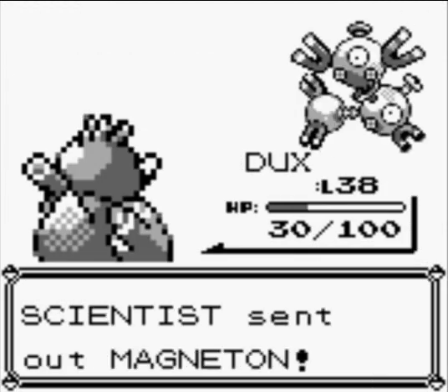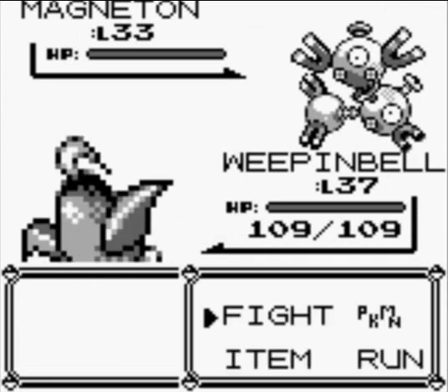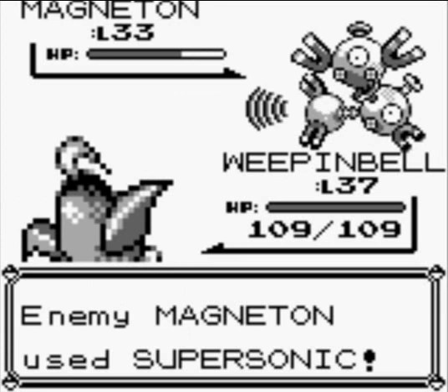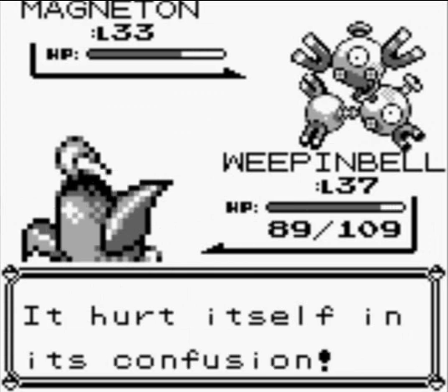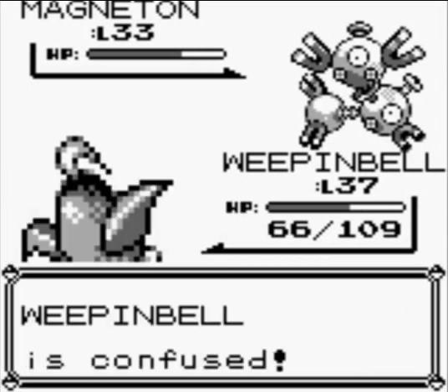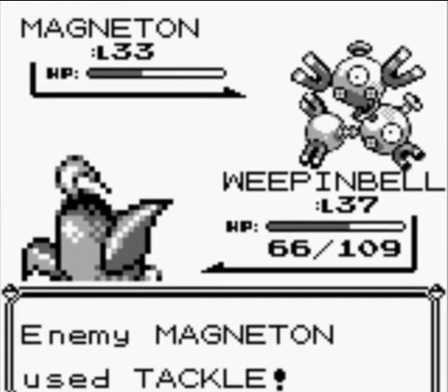Weepinbell — just in case it has electricity or anything like that. Just go acid on it. Stupid, stupid supersonic. I hate supersonic. The stupid confusion abilities really annoy me. Those are the most annoying attacks — worse than paralysis, Fire, Ice, all of that. I hate that crap.